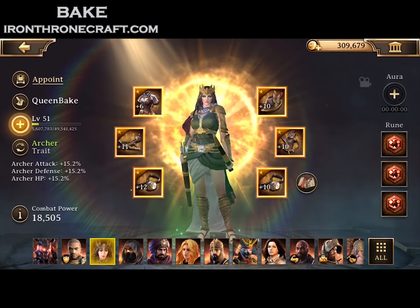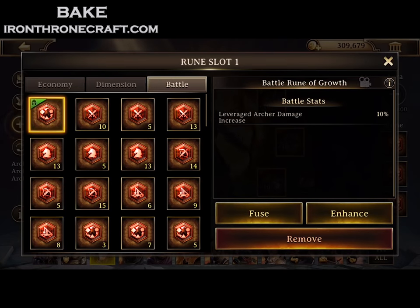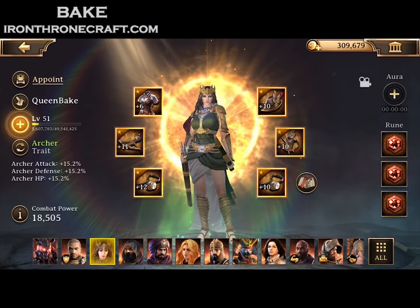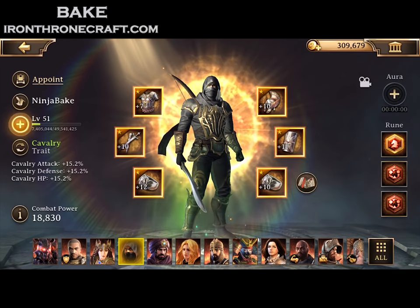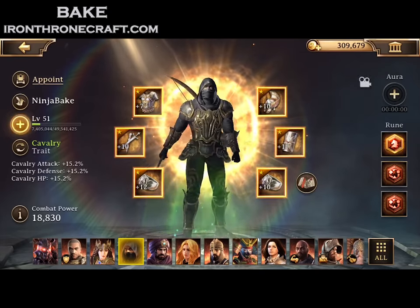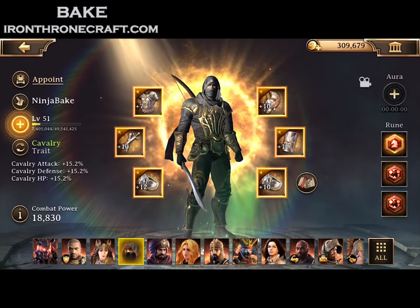Next in line is Queen Bake, who is Zenobia — the reward from winning Team Deathmatch matches — and she's my archer hero. She's wearing all Destroyer gear, which is a bit lower than my infantry gear because it's harder to get archer gear. Her runes are all leveraged archer damage. I don't have a Mighty Battle Rune of Archers, so I ran with all leveraged archer damage on her runes. Next hero, Ninja Bake, is Achilles from winning a Battle Royale. For runes I do have a Mighty Battle Rune of Lethality which increases cav attack by 30%, and my other two are leveraged cavalry damage increase — a very important stat on all your attack heroes.